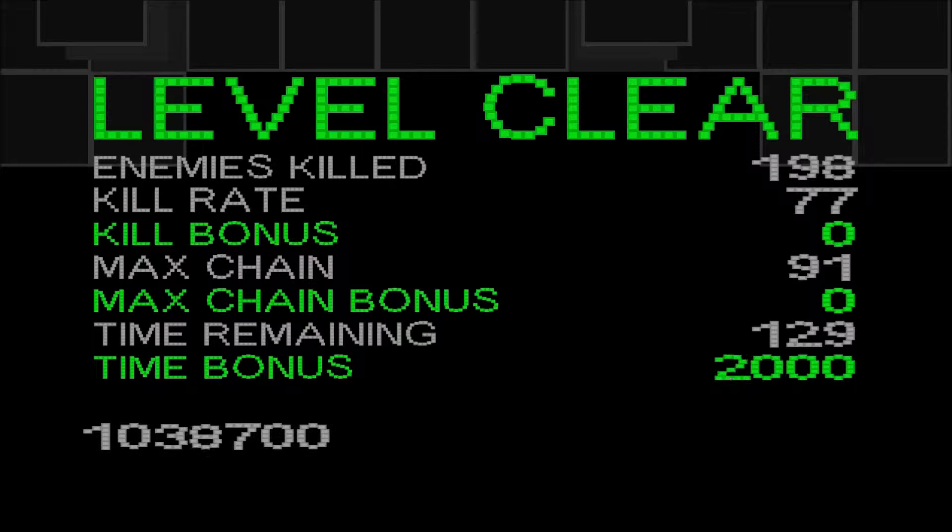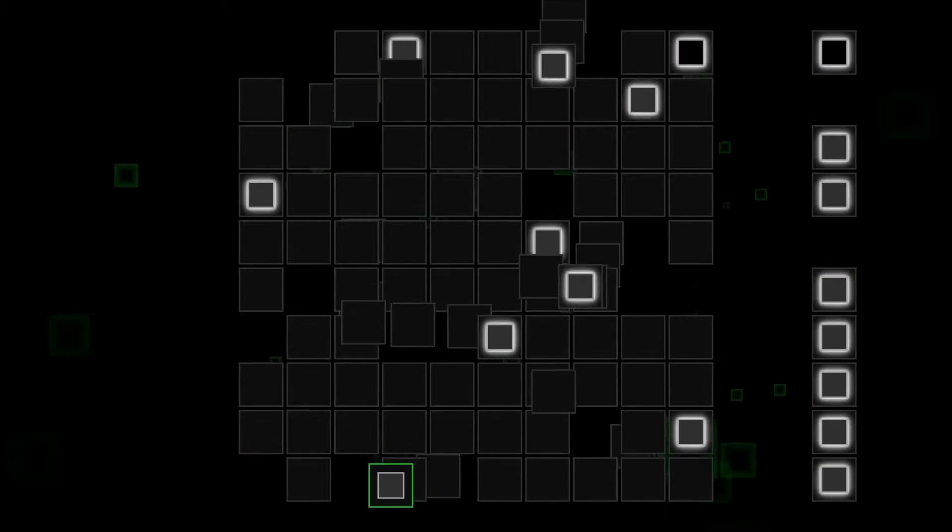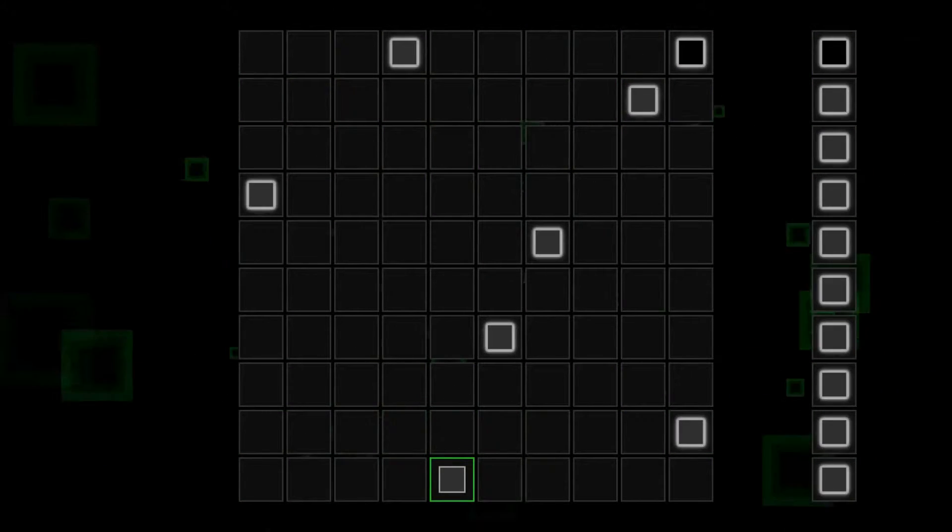That's it for the breaker boss and we're going to move on to the world 2 boss. This is the inflator boss, which is the larger boss version of the expander enemy introduced in world 2. Like some of the bosses, it doesn't attack you directly.